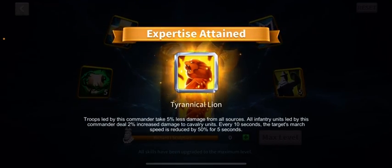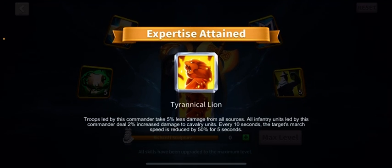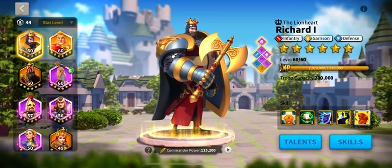There it is. Troops led by this commander take five percent less damage from all sources. All infantry units led by this commander deal two percent increased damage to cavalry units. Every 10 seconds, the target's march speed is reduced by 50 percent for five seconds. It is done, it is finished — the Lionheart is complete. It's been a long road and we're finally done.